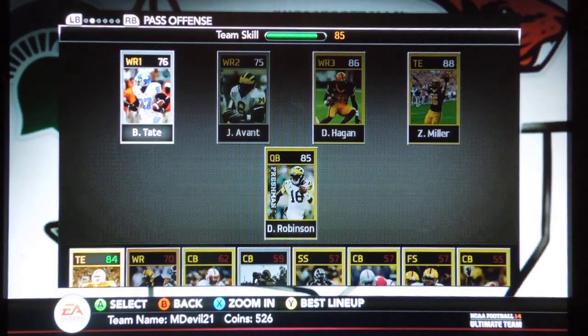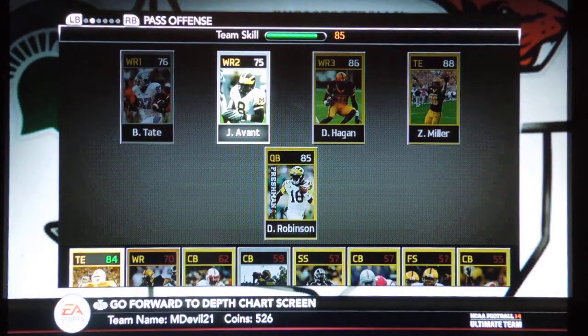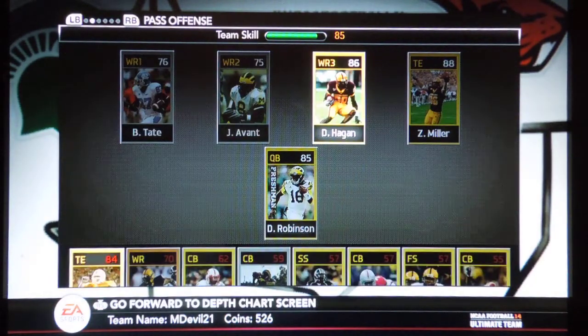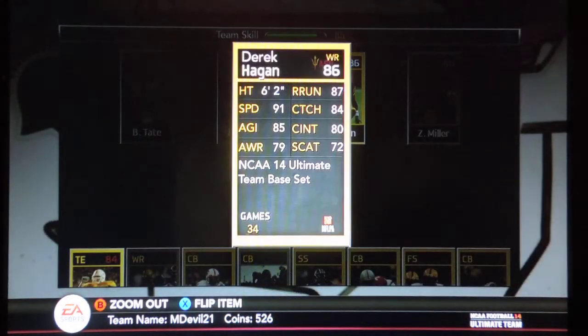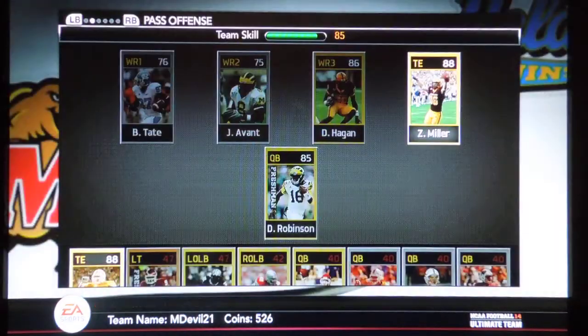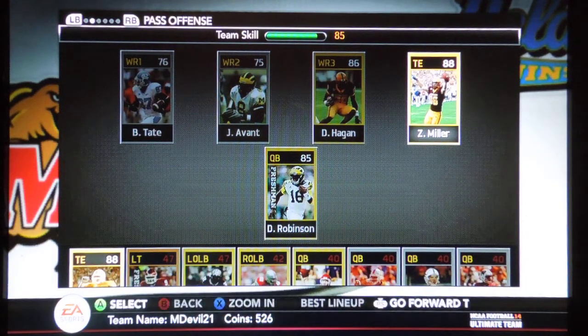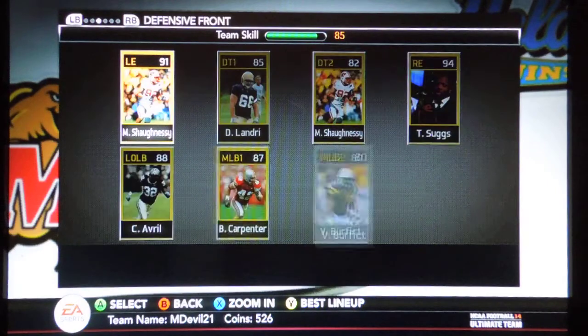Wide receivers — bad. Bad receivers. Brandon Tate, silver. Jason Avant, silver. Derek Hagan, gold, who I bought with coins because he's a Sun Devil. And Zach Miller, who I bought with coins. That's why I wasn't too excited about Jason Witten, because I've got Zach Miller. But I can run dual tight end sets now, I guess.